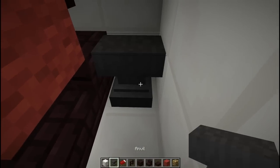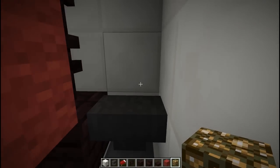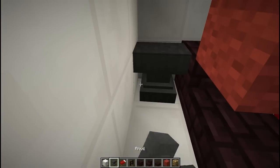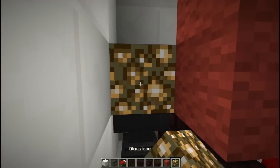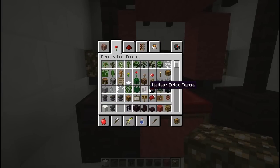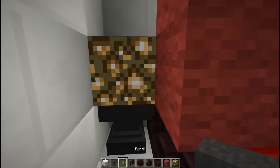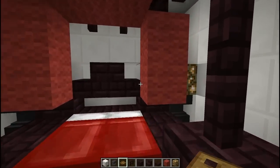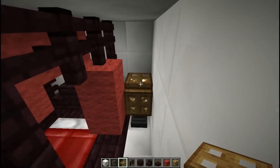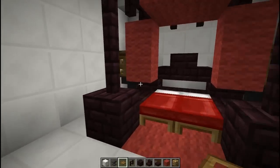We're going to use anvils as night tables — bedside tables, whatever you want to call them. Put some glowstone on top to act as a lamp and do that on both sides. Now we need trapdoors — just help cover up that glowstone a little bit, and put some on top too. There we go, nice little lamps.